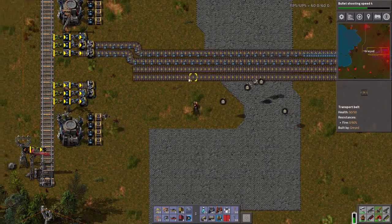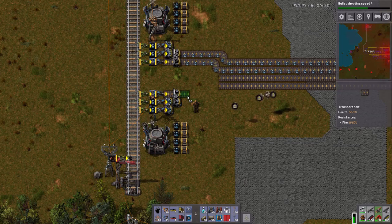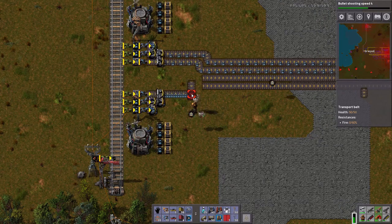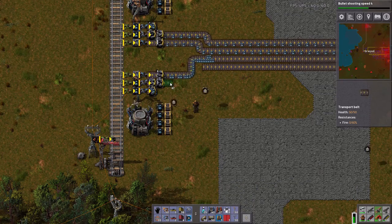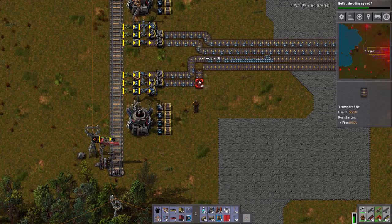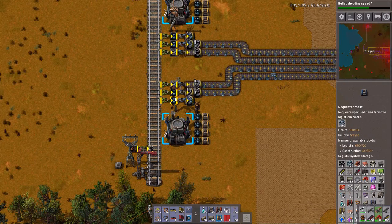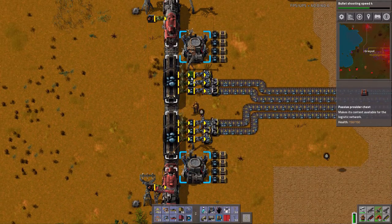Welcome back to Factorio. I'm still working on this unloading station — I'm almost there. This one needs to go in here, and this one needs to go the other direction in there. These are wrong; these should all be Passive Provider chests, not Active Providers.